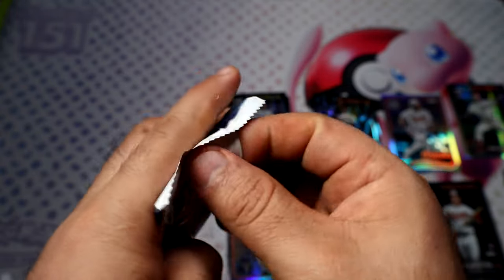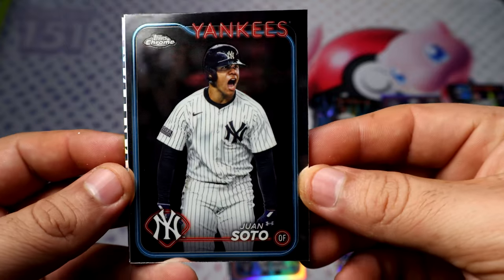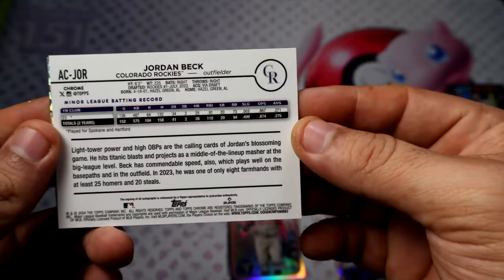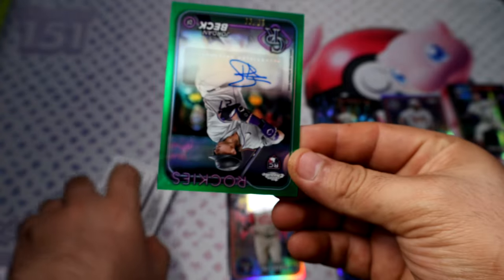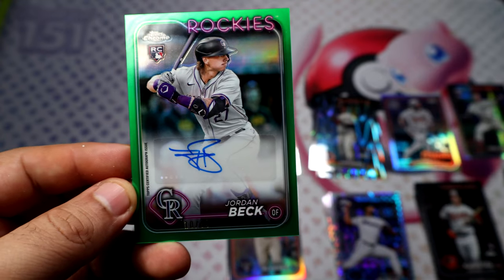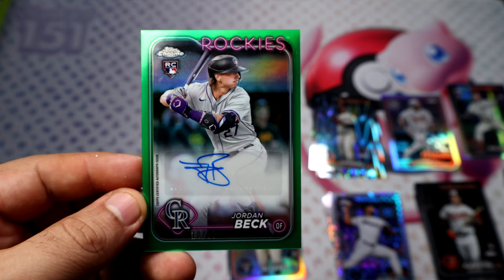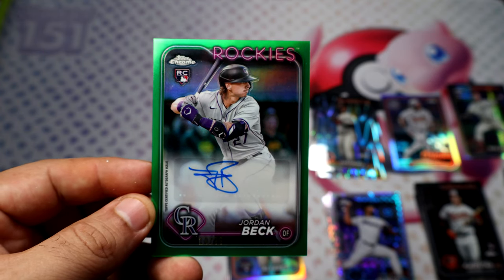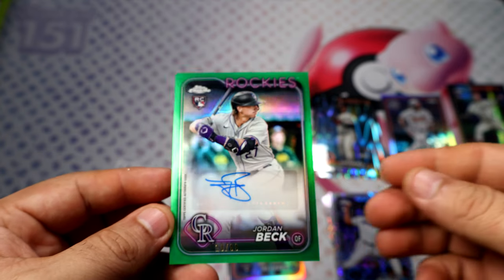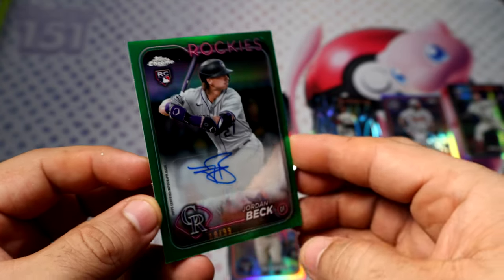Alright, last pack magic, guys. If we're gonna get anything, it has to be in this pack or it's game over. Soto! Oh — Jordan Back — is this an auto? Yes, it is! It is an autograph! Not sure if it's warranted. These ones are the Ray Wave, you get two per plus four mega bucks. Autographs are not warranted, so we got lucky. And there it is — it's serial numbered 10 out of 99, Jordan Back rookie.